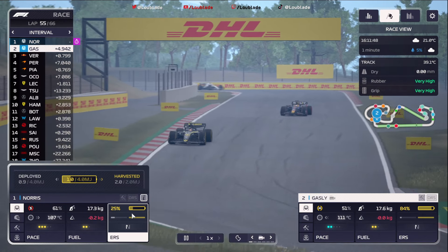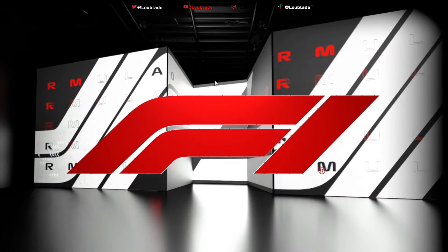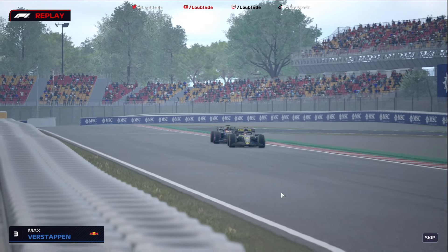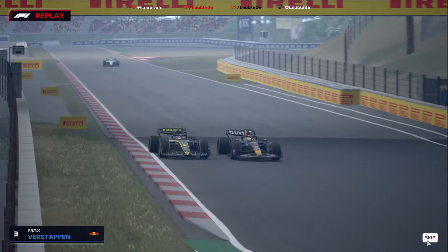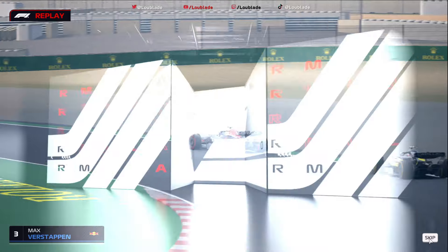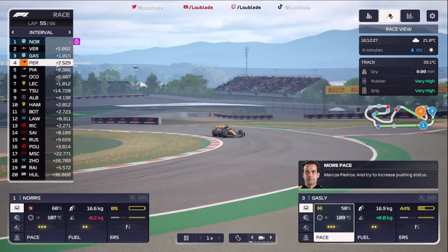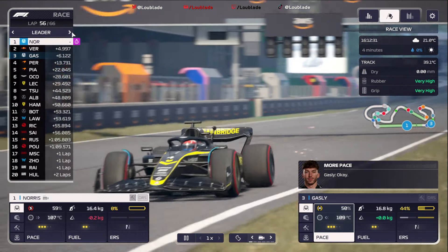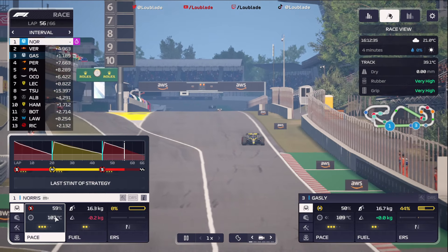Lap 55: Norris in P1, Gasly in P2. Sadly Gasly didn't manage to hold him up for that long — that Red Bull is looking imperiously quick. Gasly tried to block but couldn't quite make it work, and Max Verstappen is now in front of the Frenchman, up into P2. It's important now that Gasly recognises he's in a race with Checo Perez — he's doing everything he can to keep hold of Verstappen. Verstappen's got the tyres on Lando Norris — it's going to be very very tight towards the end.